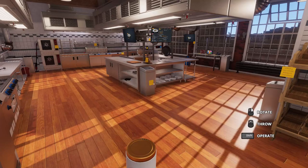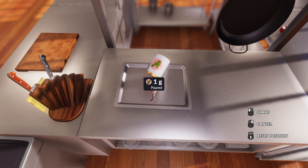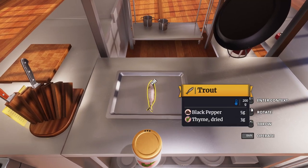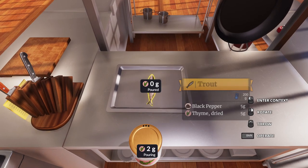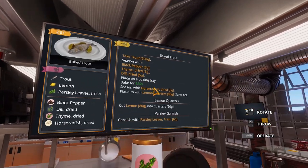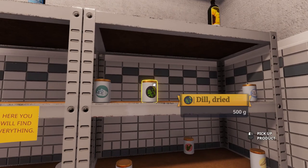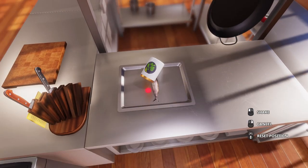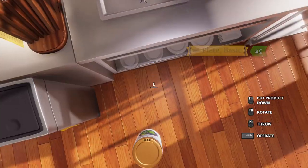Dried thyme, we want some of this. We need another five grams of this. I didn't get it all on the fish — you've really got to get it right on the fish. I can see when it comes down to rushing orders, this is going to be a real problem. So we have five grams of thyme. We need dill. I guess this is probably dill here. Yep. Get that dill on there — five grams.